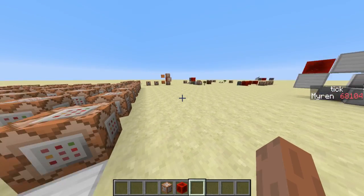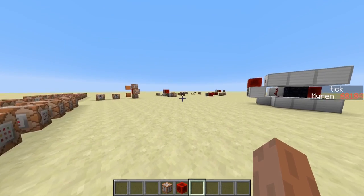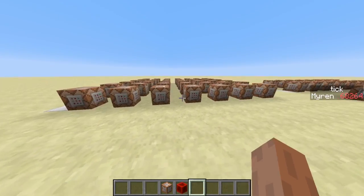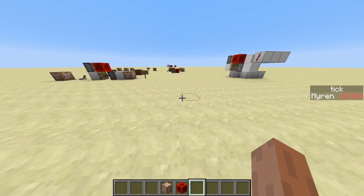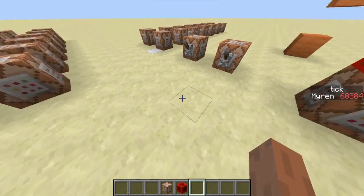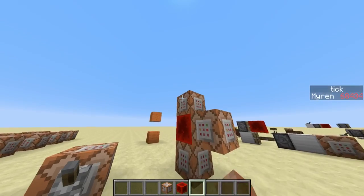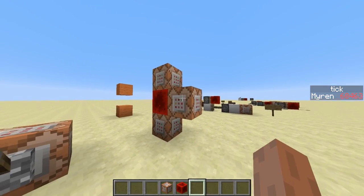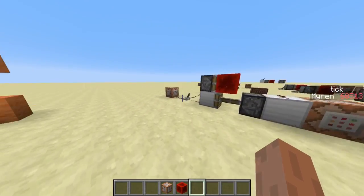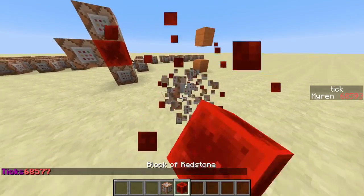There are currently some people trying to figure out the exact timing of pistons and repeaters under all conditions. This is mainly inspired by the tick speed mod, because now you can see things in slow motion. People use the tick speed mod to see what's going on, and additionally command blocks are used with a tick score which gets incremented. On the right you can see a tick score, and you can also use command blocks to print out that tick score.